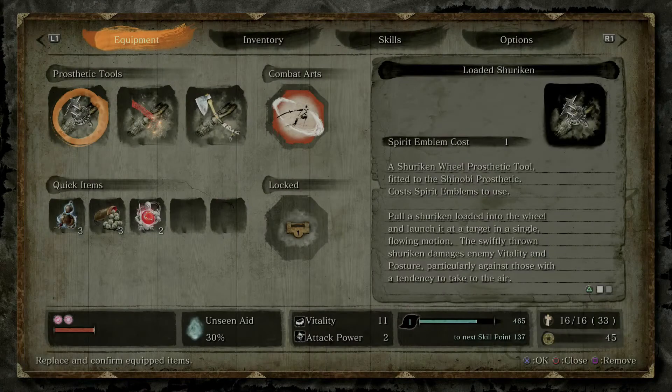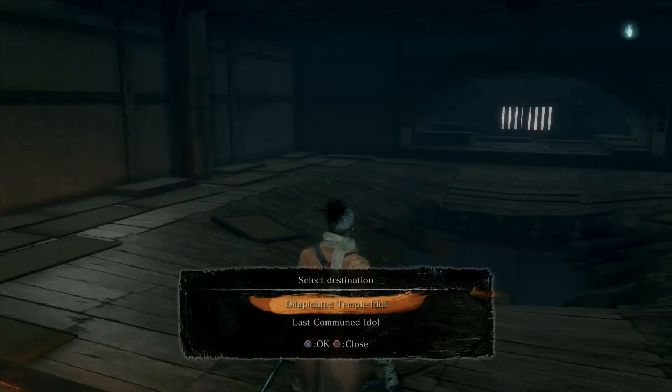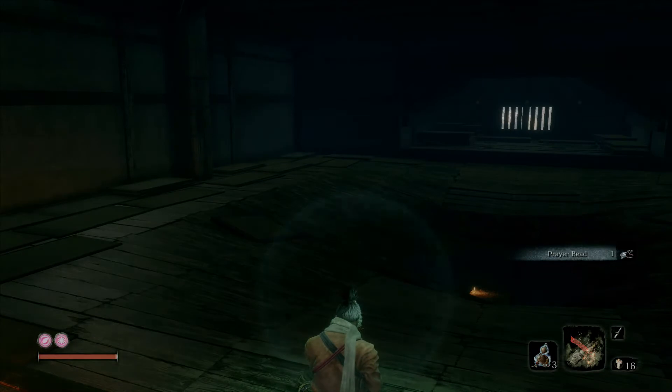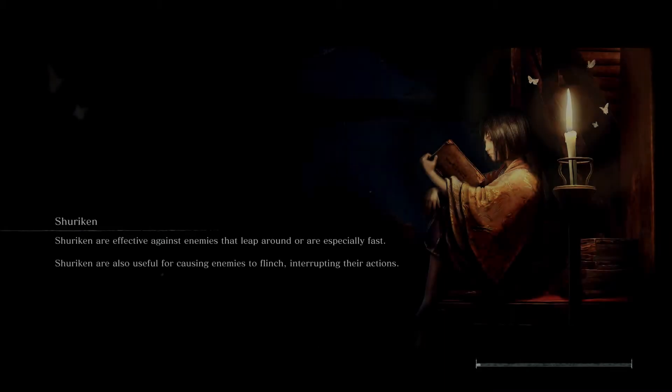We're going to use the homeward idol to warp back to the Dilapidated Temple. From the Gyobu boss fight we got the mechanical barrel, so we need to turn that in to the sculptor to unlock prosthetic tool upgrades. We also have another gourd seed for Emma to increase healing capacity — just some housekeeping before proceeding.